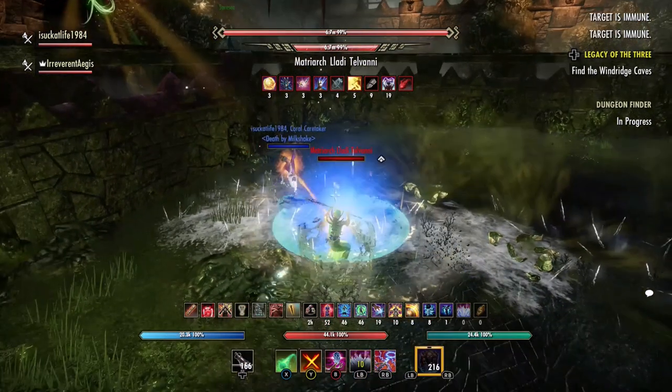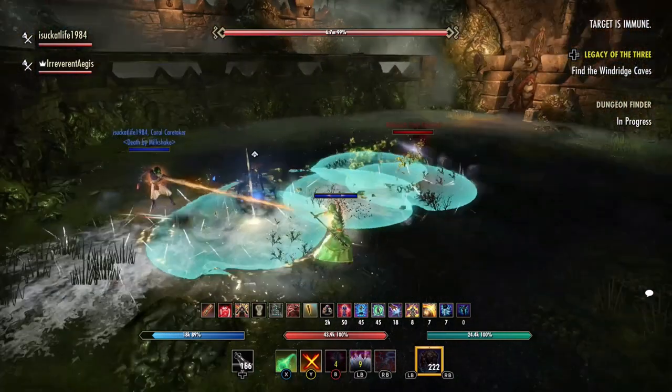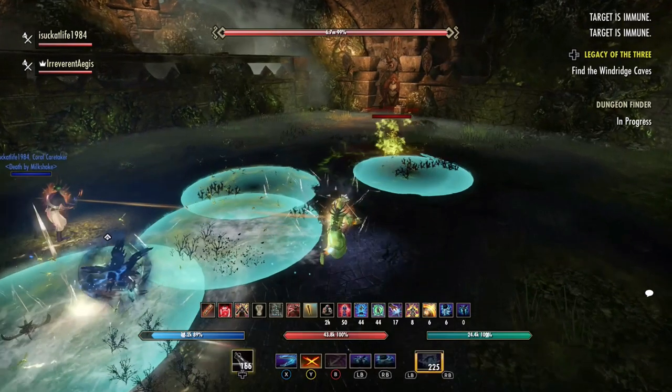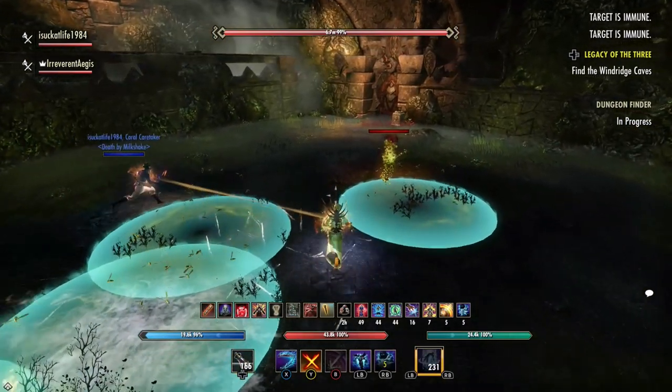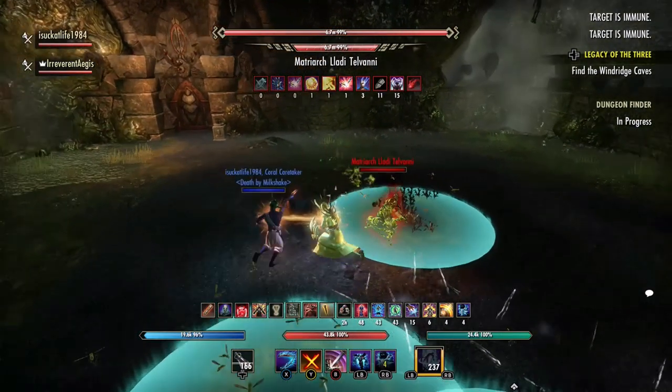The next move I'm showing here catches DPS and healers off guard quite often. It's when she glides across the room, leaving behind circles in her wake. This move is telegraphed — the boss will face a direction other than the tank, and an AoE circle will appear underneath her feet. You can call this out as the tank, as you'll be the most likely person to see it right away.